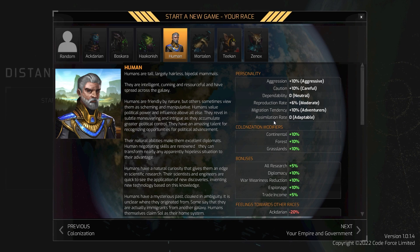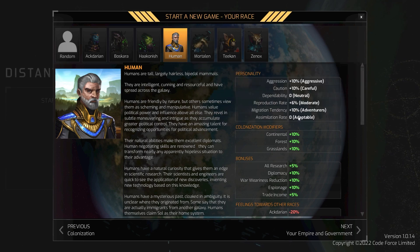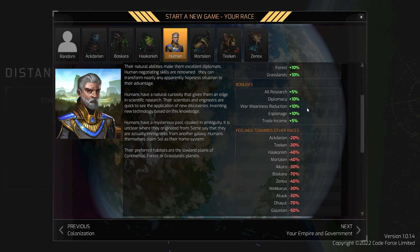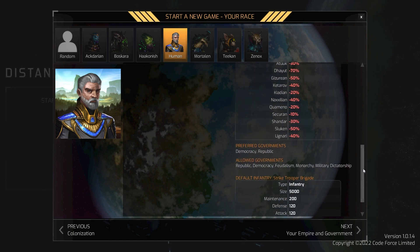There's an assimilation rate listed but the tooltip isn't clear — it's not obvious whether this is how fast others assimilate into human culture or how fast humans assimilate into other cultures. I've heard different things from data testers. So if the Mortalen or Teekans are in our area and want to move in, I'm not sure which direction that applies. Colonization modifiers favor continental, forest, and grassland — fairly plain.